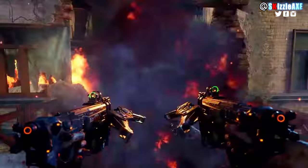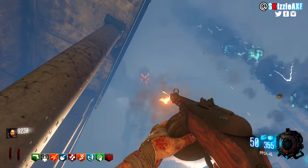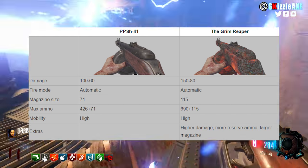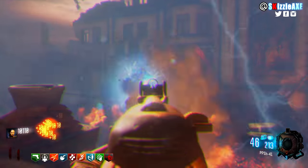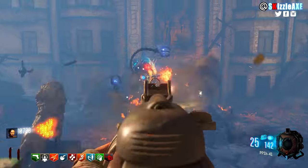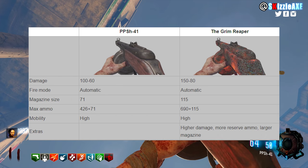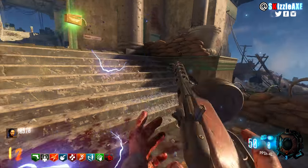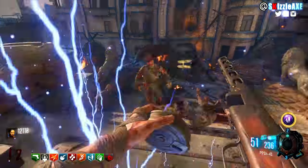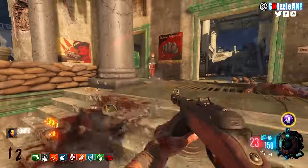Moving over to the Black Ops 3 side of things — we first got the PPSH-41 in Gorod Krovi, and of course we have it in multiplayer as well. The damage is 100 to 60 and 150 to 80 when Papped. It has 71 ammo in the drum mag and 426 in reserve when non-Papped. In multiplayer it has 71 in the drum mag and 213 in reserve, and when Papped it'll have 690 in reserve with 115 in the drum mag. When I saw this coming out of the mystery box in the Gorod Krovi trailer — a lot of people had that nostalgic reaction. In Black Ops 3 it's a wooden model that sort of looks like plastic, not gonna lie.